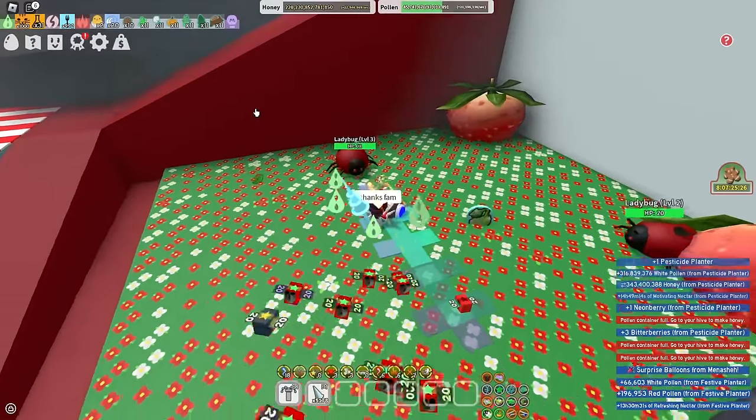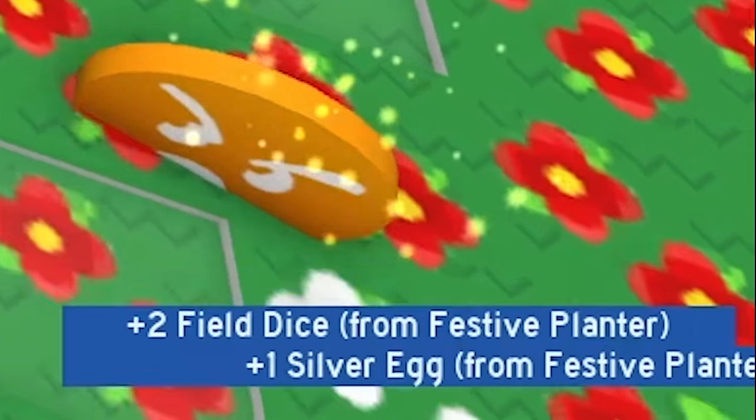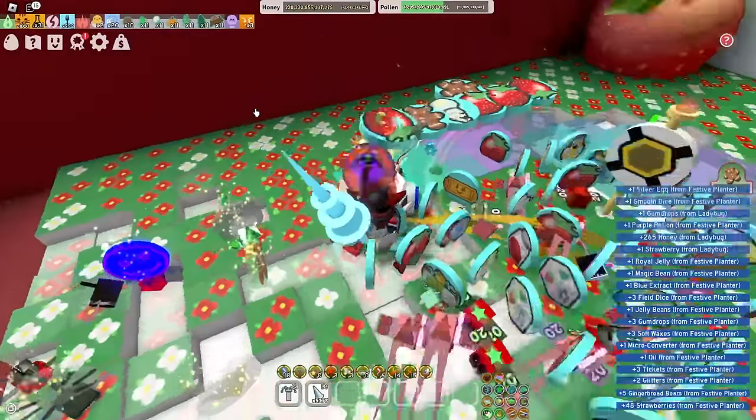Here's my festive planner — let's see what I get. If I get a diamond egg, y'all gotta subscribe. I got a silver egg — close enough, silver egg is basically as good as a diamond egg.